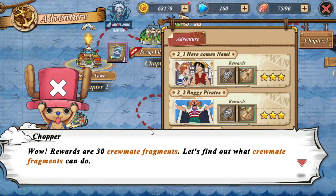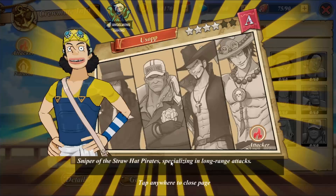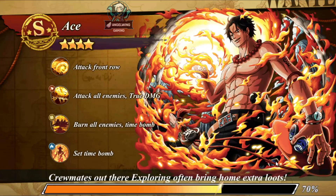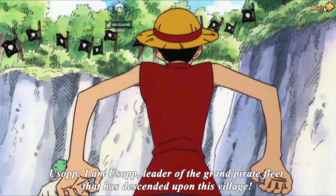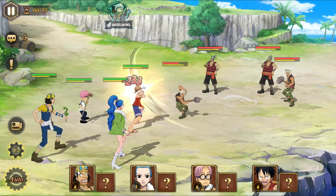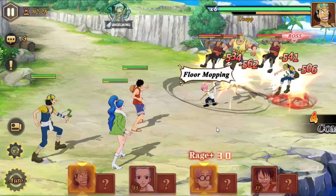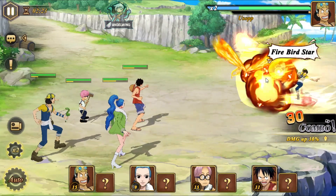We got Usopp — nice addition. This is how you unlock him, just like from the anime — I remember that. They already added him to the formation of the team, I think because I had a free spot. I hope we will be able to reform the formation or at least edit it somehow to add whoever we want.